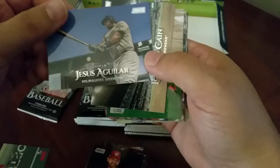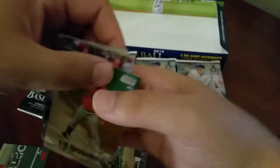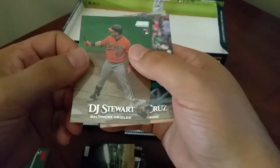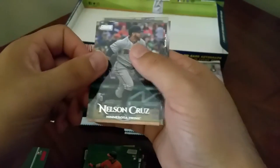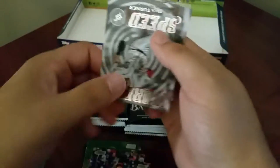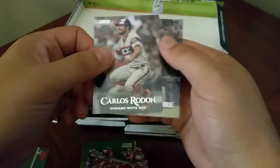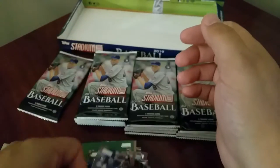Alright, let's see what we got - Lorenzo Cain, another rookie here DJ Stewart, Nelson Cruz, Trey Turner, we got a warp speed Trey Turner, Carlos Rodon, and Reese McGuire rookie.